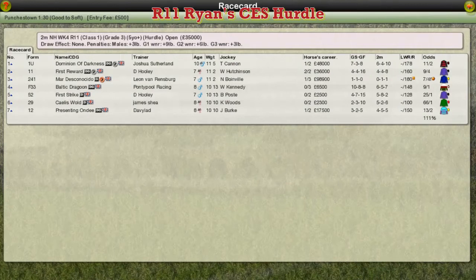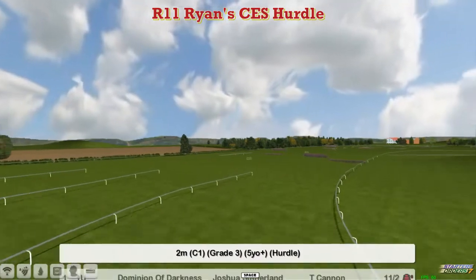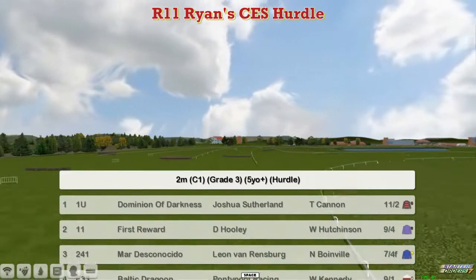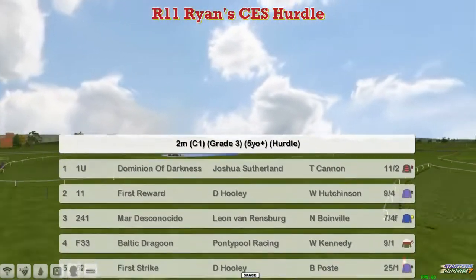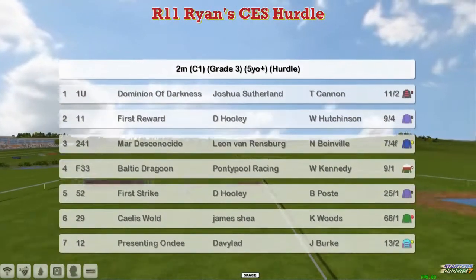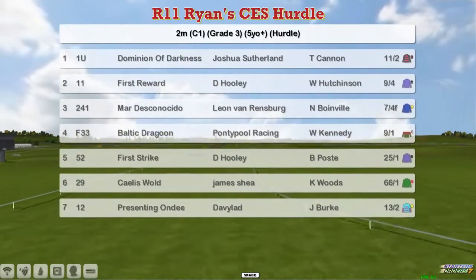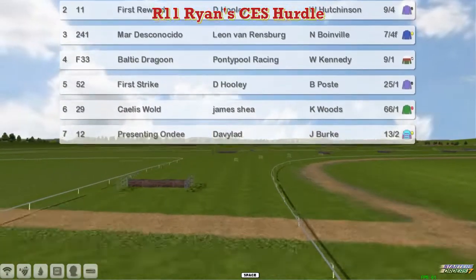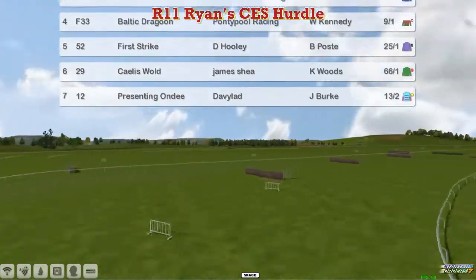The Ryan's CES Hurdle is next. This is a Tumar Grade 3 and at the top we've got last season's third, Dominion of Darkness. I'm going to go two better for Joshua Sutherland. First reward for David Hooley, Mardeska Nacido, Leon van Rendsburg, Baltic Dragoon, Graham Clutterbuck, First Strike David Hooley, Kayleys Wald for James Shea, and Presenting Ondi for David Robertson. So just seven this time.